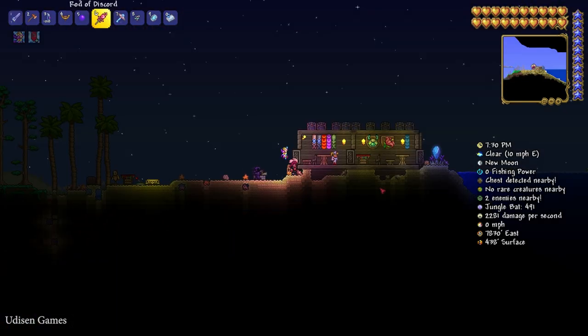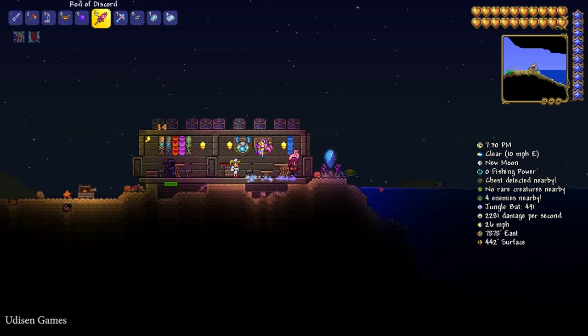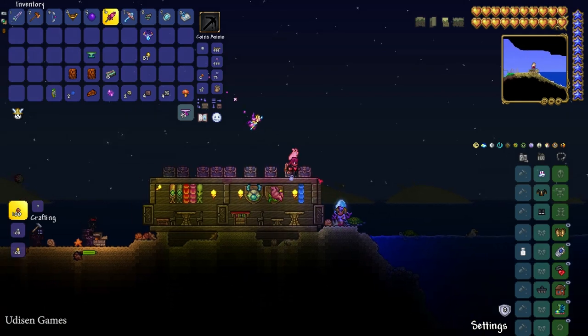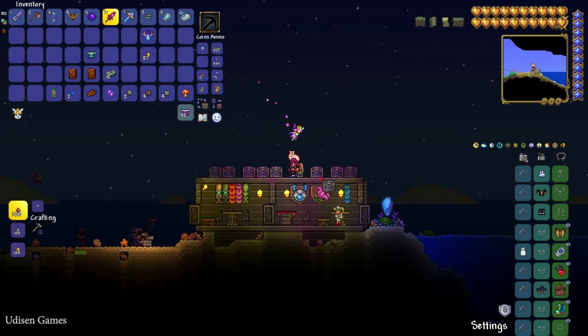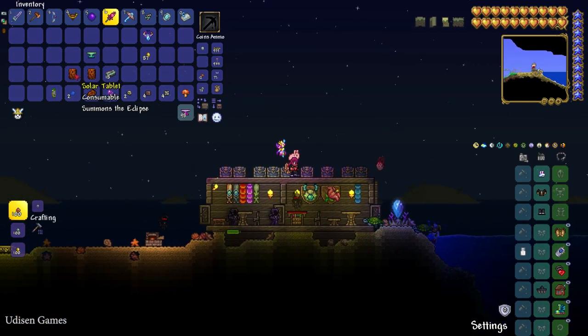Also, find a good spot near a water source — for example, near the ocean. Prepare a battle area, for example with a campfire for health regeneration. Collect your favorite potions, weapons, armor, pets, and so on. After that, wait until nighttime and press the left mouse button with the Solar Tablet.